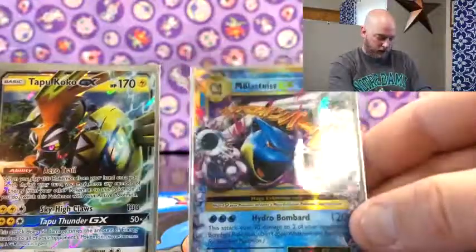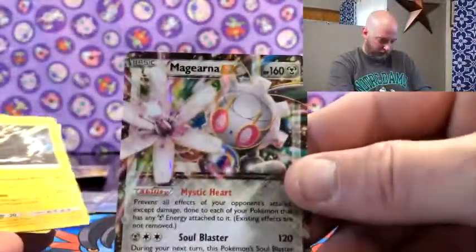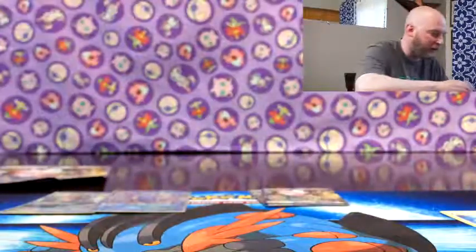Looks like I got basically one pull out of each box. One of them I got the Mega Blastoise EX out of the Evolutions, and then I got a Tapu Koko from Guardians Rising - I've been waiting on that one. Also got the Magearna EX, and then these two holos - kind of forgot about those.